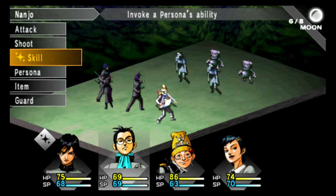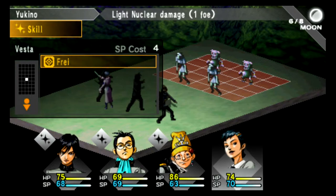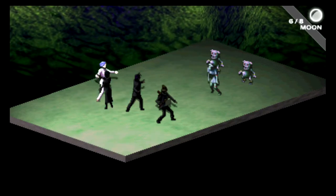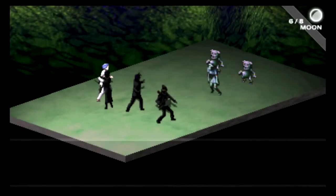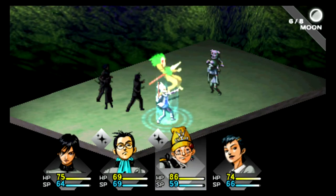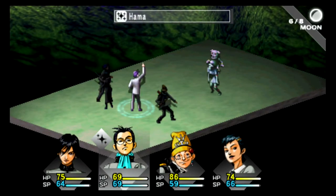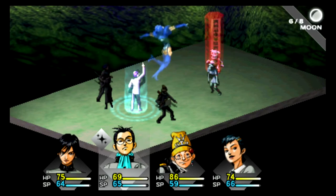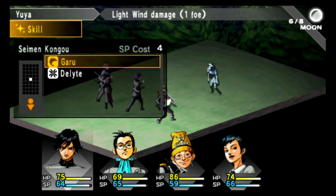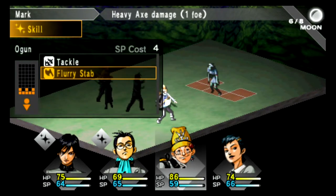Mark knows Tackle. Let's use Hama on the back, Tackle here, and Yukino knows light nuclear damage. He leveled up to level three and learned a new skill. The expel damage does do damage over time — that's important to note. He learned Blind Stat of the Blind — how to inflict the blind status. The blind status can be useful, but it's not really anything I need. He also learns Flurry Stab.